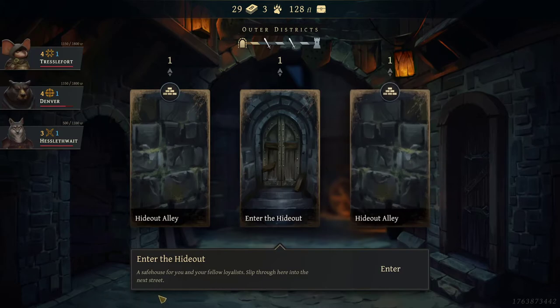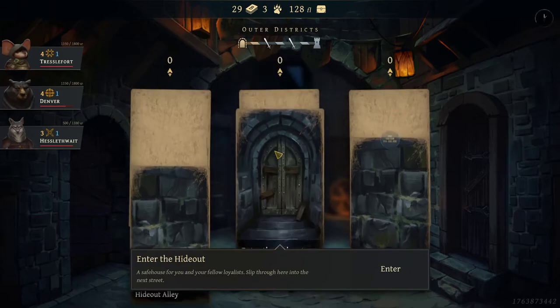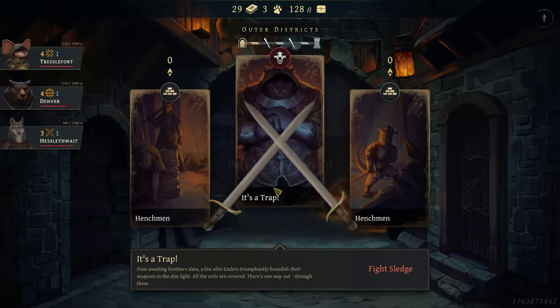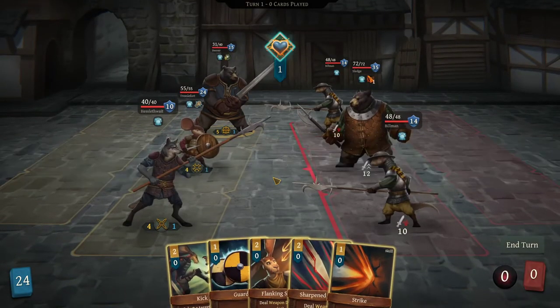So we got the hideout — enter the hideout, a safe house. You and your fellow loyalists slip through into the next street. We got a wall. I think it's a fight. We got a henchman and then — it's a trap! Your awaiting brothers are slain. A few elite enders triumphantly brandish their weapons in the dim light. All the exits are covered — there's one way out, through them. Let's go! So what we're going to try and do here is make sure that Denver doesn't die — that's the big part. I think we're going to win.